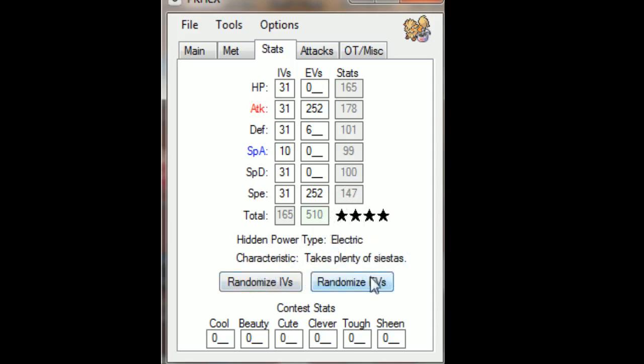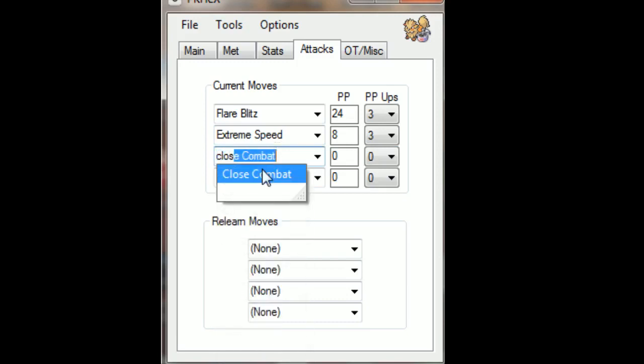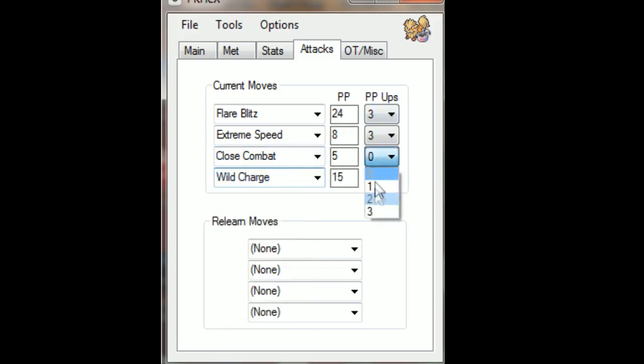It also tells you what your hidden power type is here. For moves I'm giving this Arcanine Flare Blitz, Extreme Speed, Close Combat, and Wild Charge for those pesky Water-types. I'll give all of them 3 PP Ups to put them to max. You can also randomize IVs and EVs, which is cool for making eggs, and you can do egg locks properly now too.